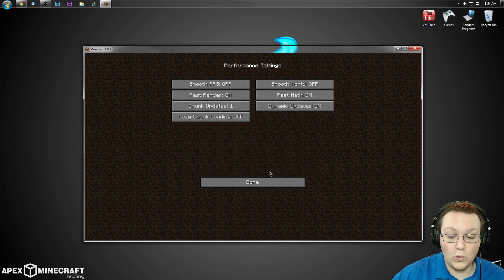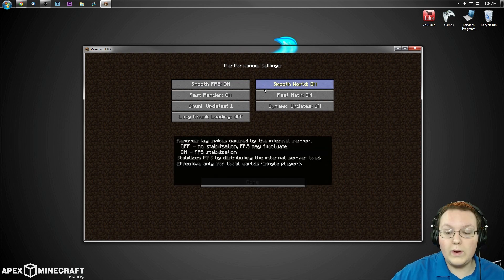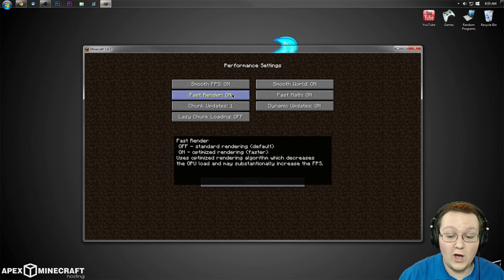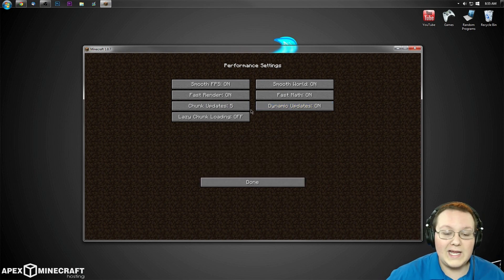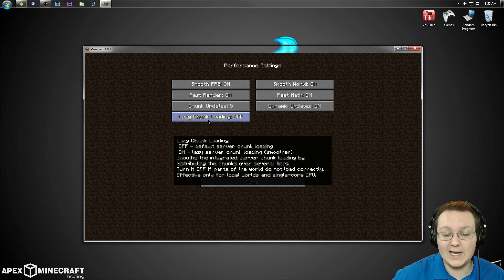After that, move on down to Performance, where we want Smooth FPS on, Smooth World on, and Fast Math on — unless you have some texture flickering, in which case you want to turn off Fast Math. Same thing for Fast Render — leave that on unless you have any texture flickering, because that's where it would be coming from. Chunk Updates should be set to 5. Dynamic Updates on — that means it's going to update more while you're standing still than when you're moving. Lazy Chunk Loading, turn that on as it will especially help on servers — though it's not letting me turn that on right now, apparently that's a bug.